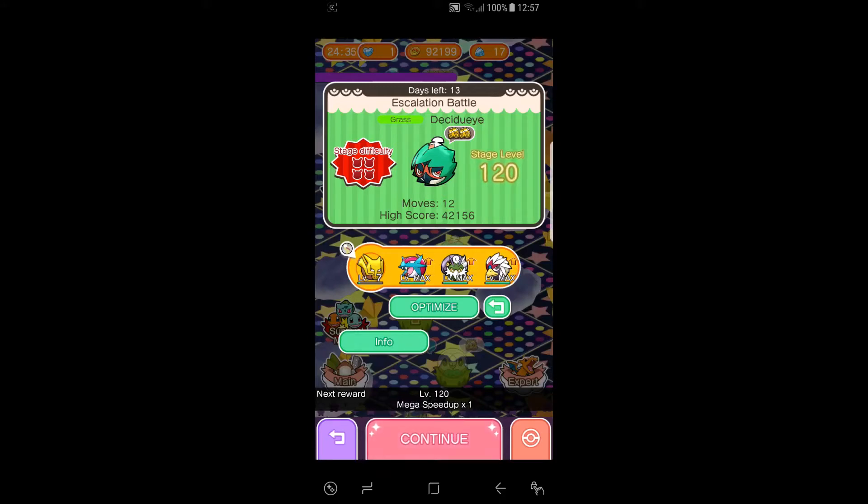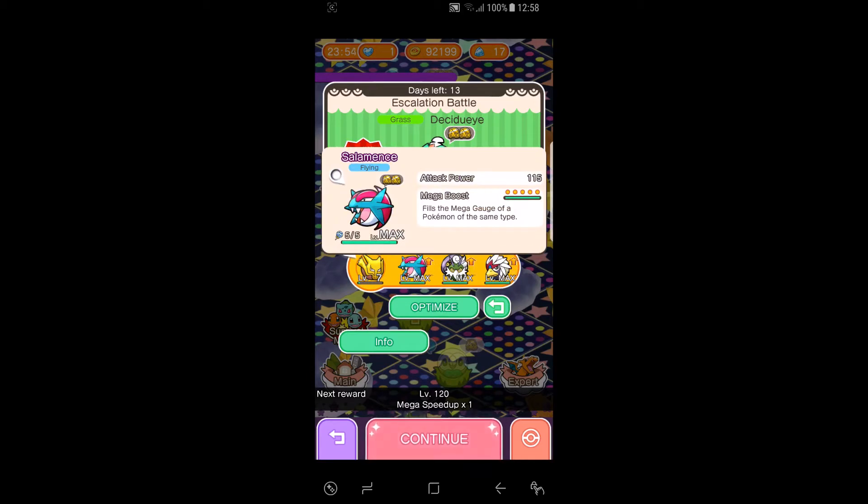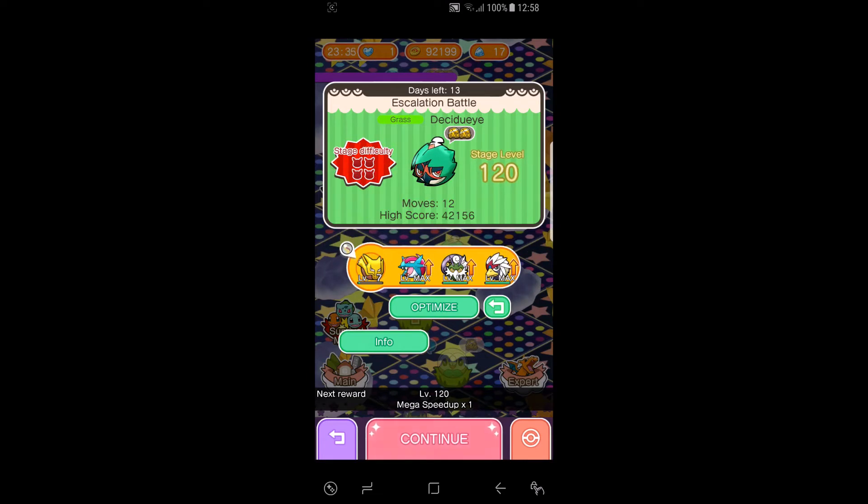Hi everyone, this is Professor Illusion 8. Today we're going to be doing stage level 120 of the Decidueye Escalation Battle. We're going to be using Alakazam as my mega for the rock destruction, Talamence for the attack power, Serient or Latest for the Risk Takers for level 4, and Bravery for the Sky Blast for level 4. So hopefully everything activates and hopefully we have Alakazam when we need it. We're going to go right into the stage with AP, Start Moves, and Mega Stop. Hopefully that works out for us.